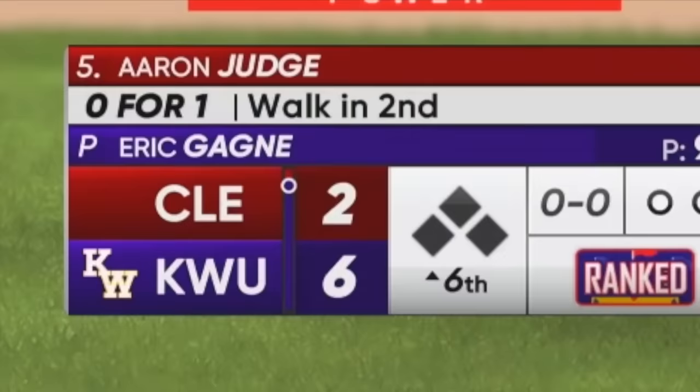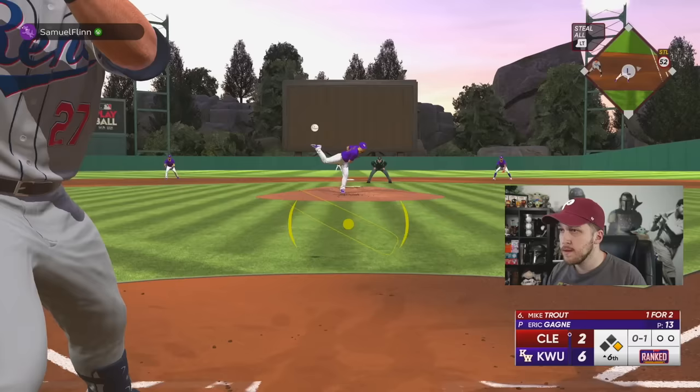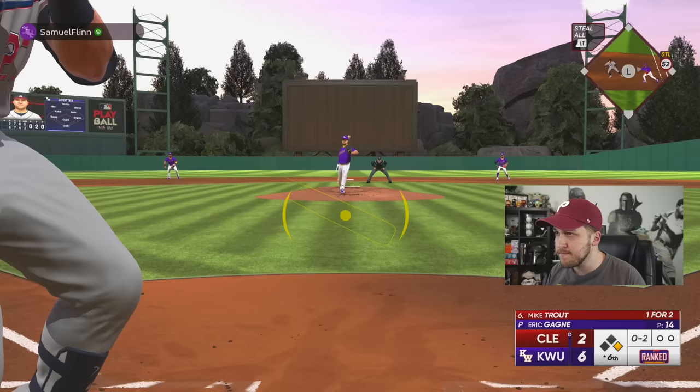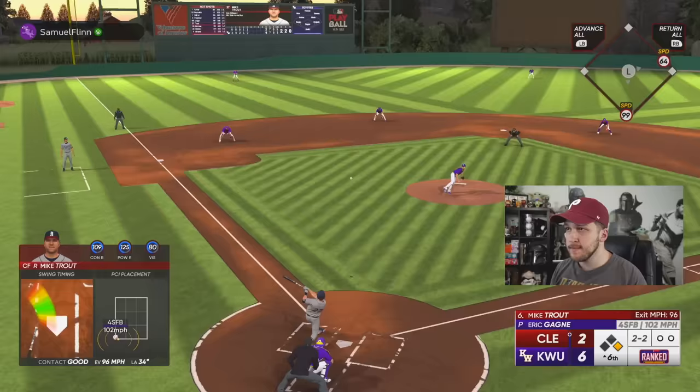Going into the sixth inning my opponent has only one more base hit than me but he's winning by four. Judge finds a hole and gets on base — it was super choppy with some lag but he's on. Eric Gagne only throws 103 — can you slow it down please? He gave me the check swing even though my button was basically through the controller and touching the floor. I swung and got bailed out. Mike Trout gets another opportunity.